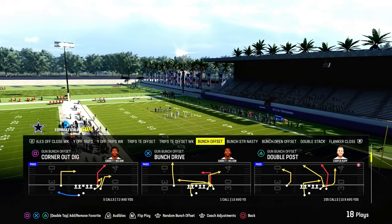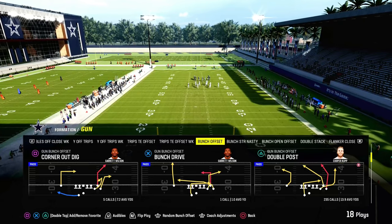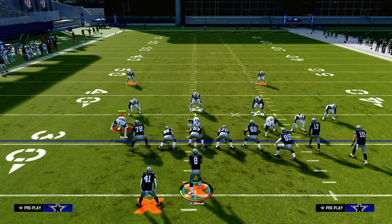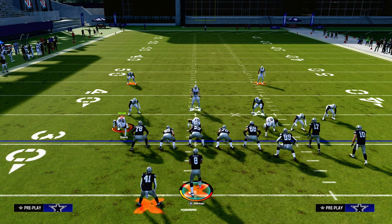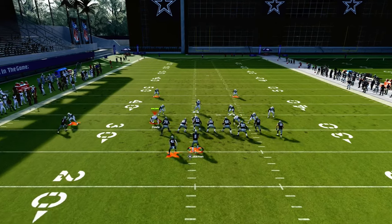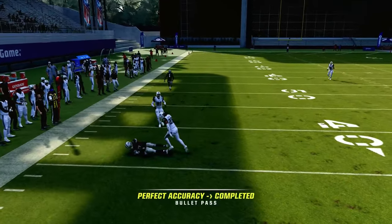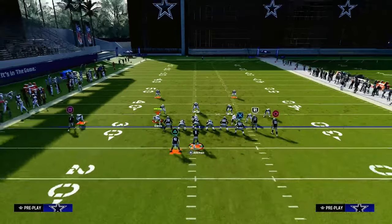Double post out of the gun bunch offset formation is one of the best passing concepts in the entire game. It's going to do a good job against beating man coverage and zone coverage. We're going to set this up with only one hot route — we're going to snap the ball quick and just drag our slot receiver. This creates a mesh post concept.